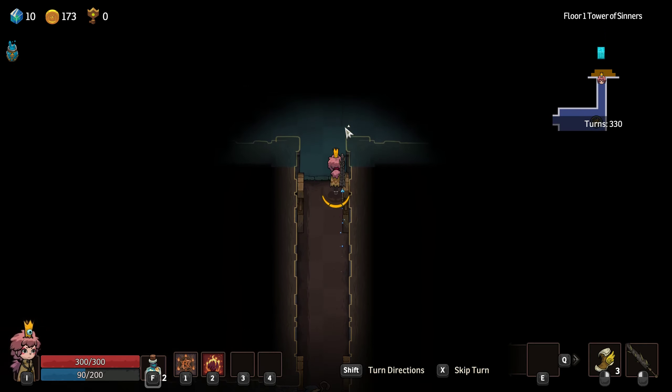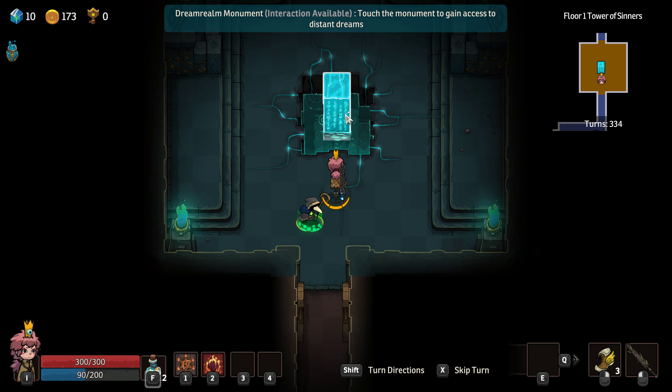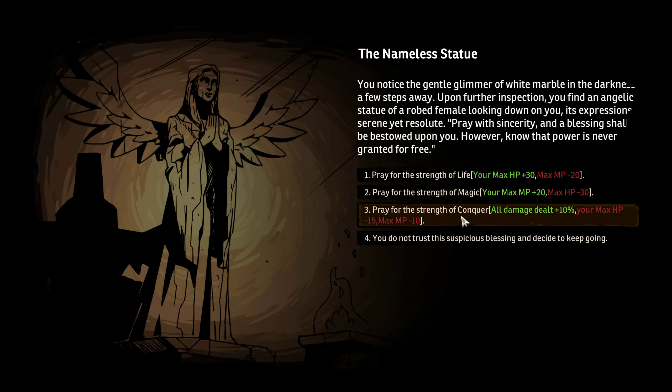Let's go head towards this event here. Dream Realm Monument — touch the monument to gain access to distant dreams. The Nameless Statue: you notice the gentle glimmer of white marble in the darkness. An angelic statue of a robed female looking down on you, its expression serene yet resolute. Pray with sincerity and a blessing shall be bestowed upon you. However, know that power is never granted for free. So we can raise our hit points at the expense of magic, get some magic at the expense of hit points, or all damage dealt plus 10% but lose some hit points and magic points. I don't think I want any of that stuff — I don't know enough about the game mechanics. I guess we can come back later and do it.